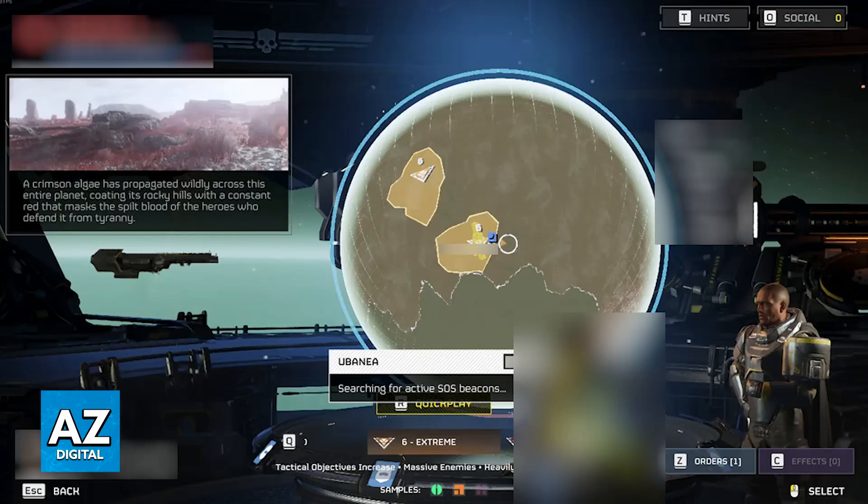Sadly, there's not much that you can do. I recommend turning crossplay off and on again and double-checking the privacy settings on your console. Besides this, it is going to come down to the developers of Helldivers 2 fixing the game. As long as you have crossplay enabled and you send the friend request using the social code, there is not much else that you can do.